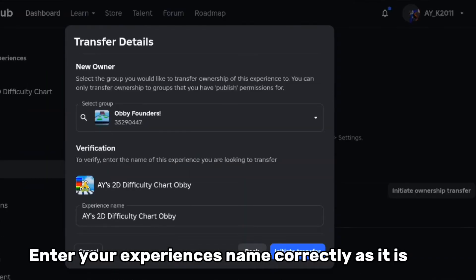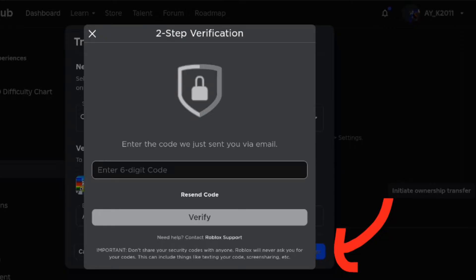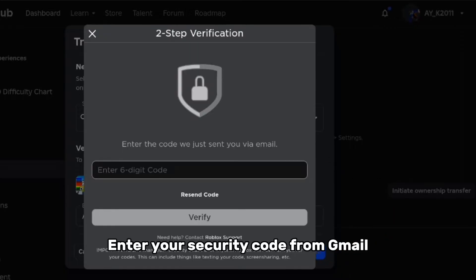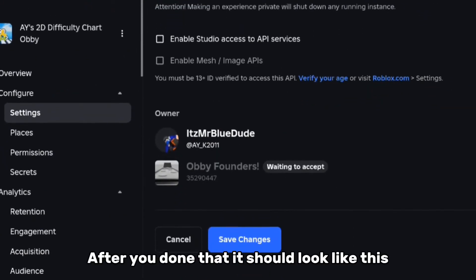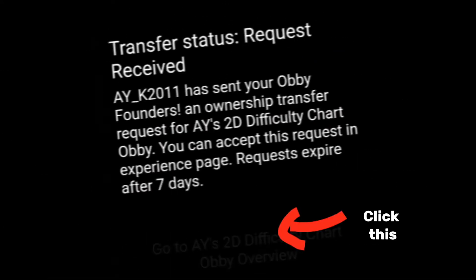Enter your experience's name correctly as it is. Now click initiate transfer. Enter your security code from Gmail. After you've done that it should look like this. Find this message in Gmail. Click this.